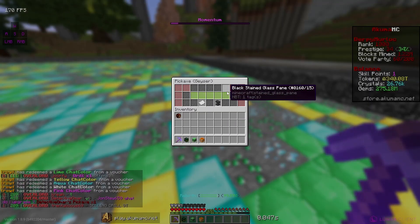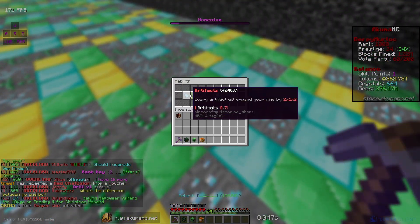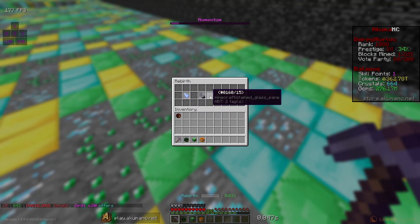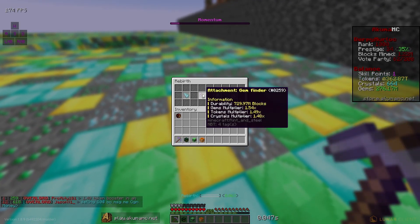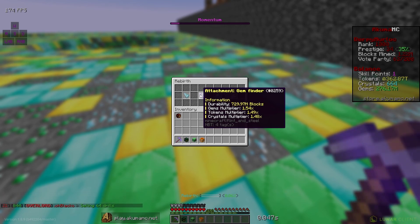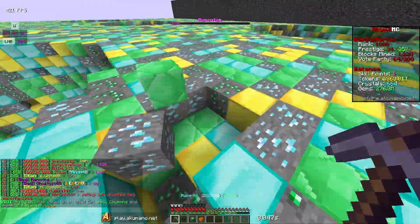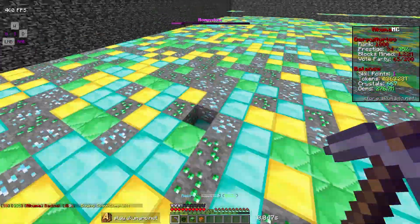Now I'm maximizing the way I can get gyms. I'm going to upgrade my crystal enchants — I can get geyser up by six levels, there we go. We're about to hit a new rebirth and we just hit it. I'm really praying we get that artifact because we haven't got a single one and we're like rebirth 12 or something. We did not get one — we got gym finder though, which is actually probably gonna be pretty good. It gives a gym multiplier of 1.54, or 54% gym boost, which should help a lot with gyms.